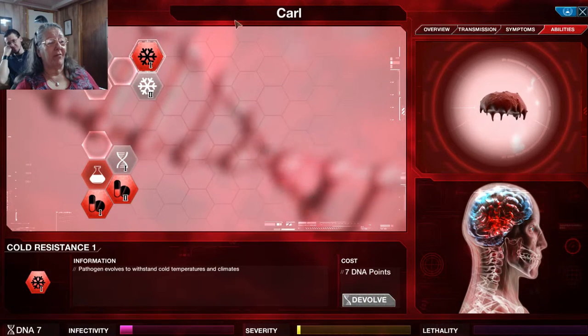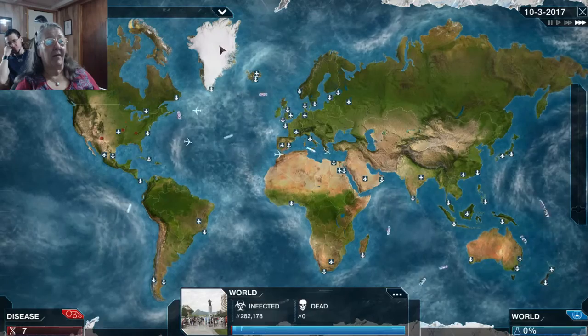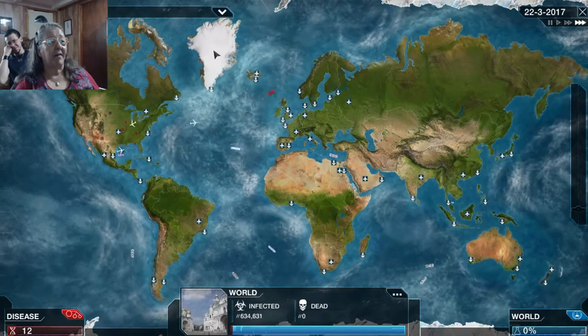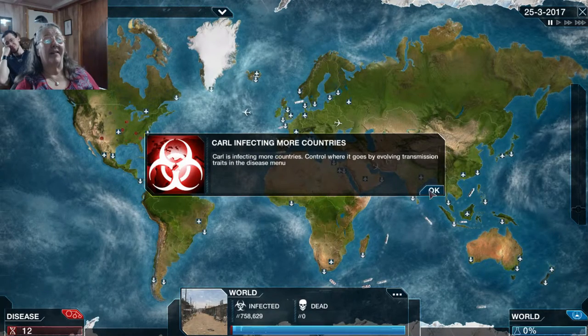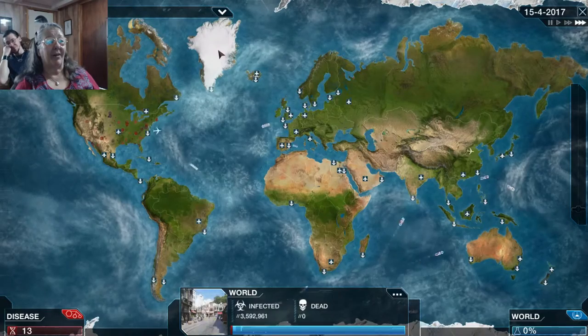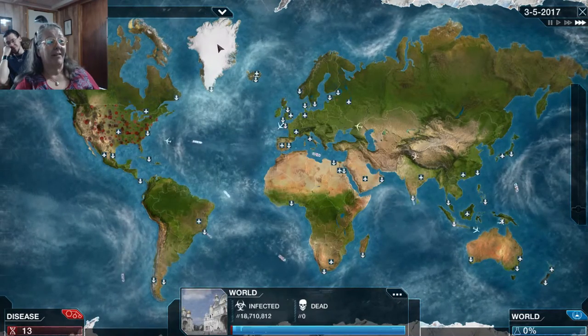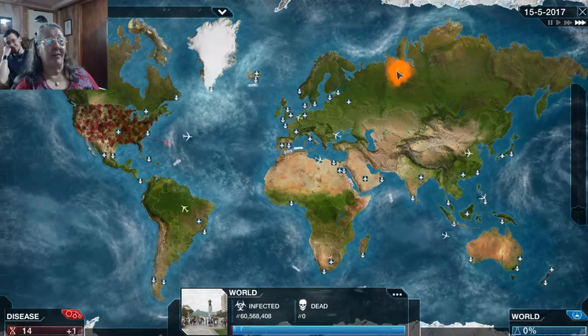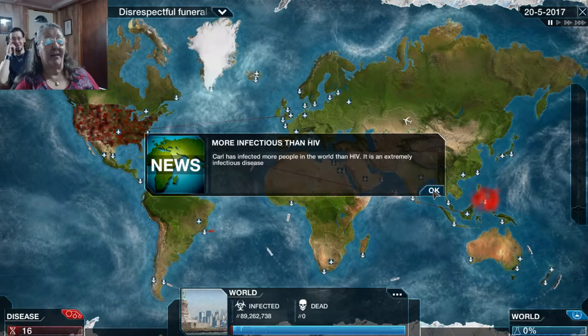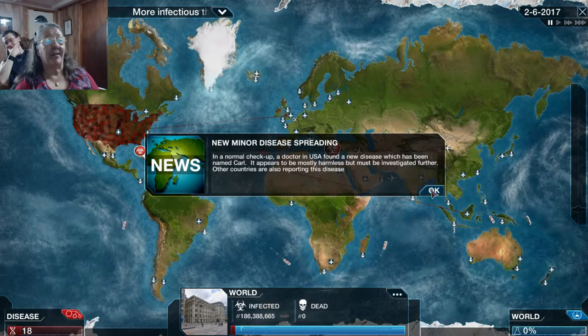You just have to make sure the majority of the world is infected before they detect you. We'll involve spreading to cold temperature to see if we can go a little farther north. It went by ship to Europe, so we are making some headway. I would like to see it spread a lot faster, but the USA is starting to get covered fairly well — which is more than I'd hoped for. That's the problem with going super fast — you tend to miss DNA.